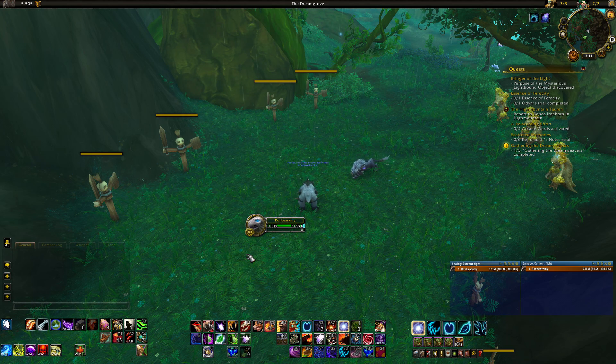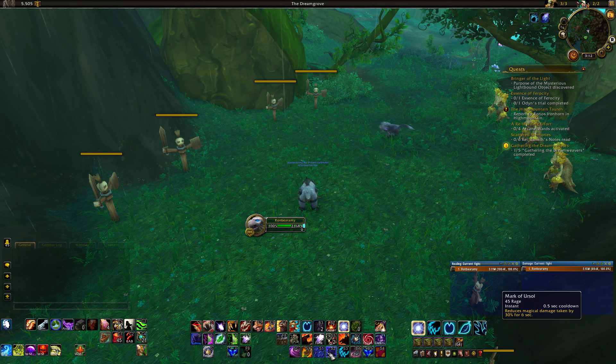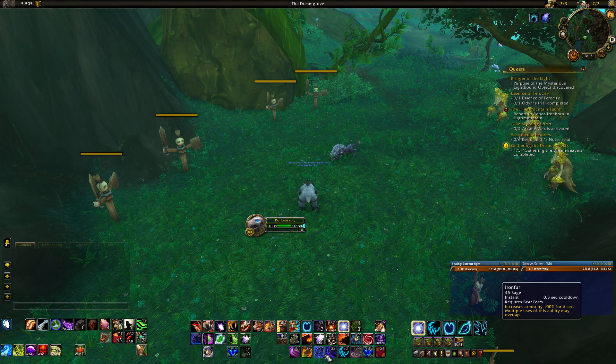For active mitigation: use Ironfur if you're taking physical damage, and Mark of Ursa if you're taking magic damage — so do a little research on your boss fight. Remember that Ironfur can stack, so you can spam multiple Ironfurs in a short duration for a big armor buff. Pool rage if you know a big physical strike is coming, spam it a couple times, and get a huge armor boost without even popping a cooldown. Mark of Ursa doesn't stack, so just use it once when you need magic damage reduction.